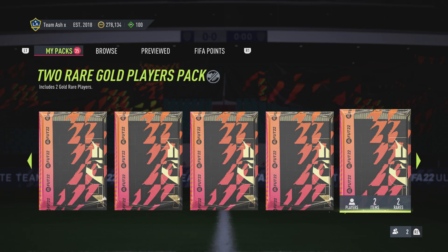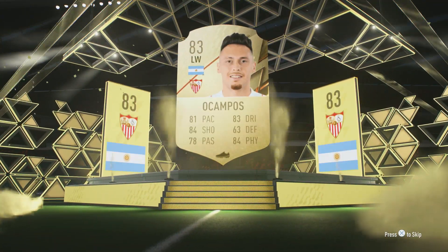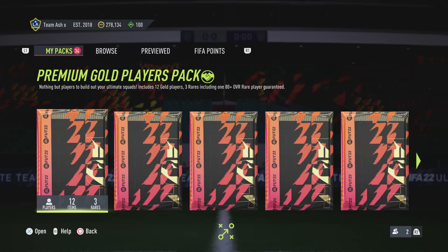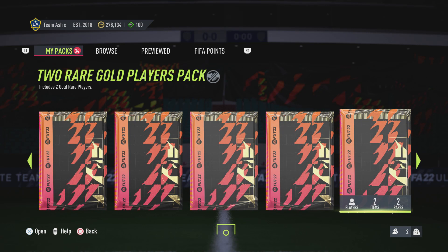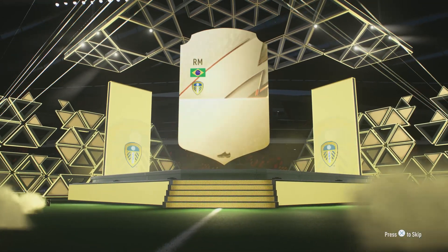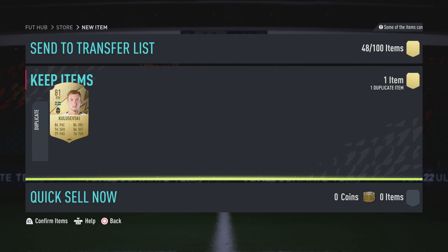Still got like half of these to go, so maybe we can get some better players. Another board — picking up a little bit. Is that Campos? Another decent card, actually. Looks alright, he's got nice physicality for a winger. Rafinha — I've got him. Is he tradable? Yes, nice. Another two-player pack.